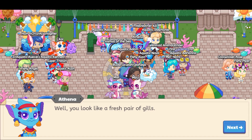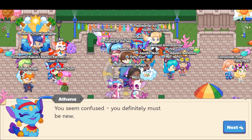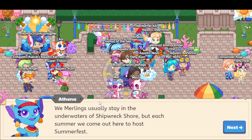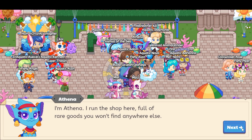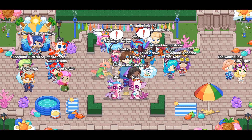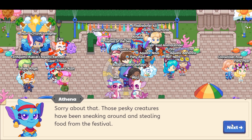I love the music! One NPC says I look like a fresh pair of gills, but I've been here since last year — actually, I've been playing since 2016. Athena is the merchant in Shipwreck Shore, and this kind of reminds me of the Avatar movie. Athena introduces herself and her shop full of rare goods you won't find anywhere else. Koi spins the Summerfest wheel, and over there you'll find Mizu and Mist. Oh my gosh, look, it's an apple pot — hey, shoo! Sorry about that; those pesky creatures have been sneaking around and stealing food from the festival.